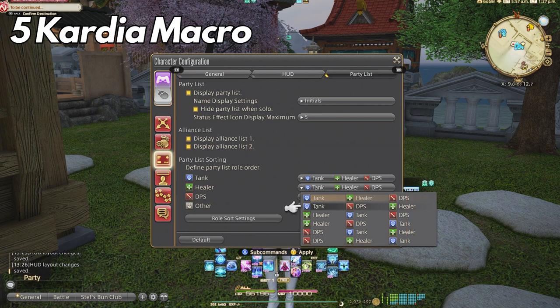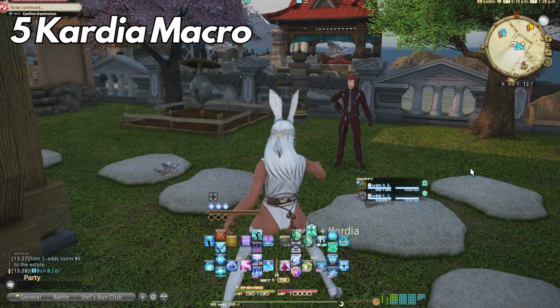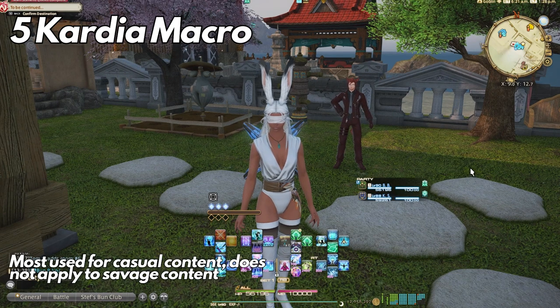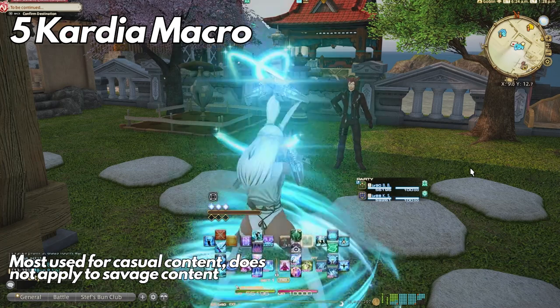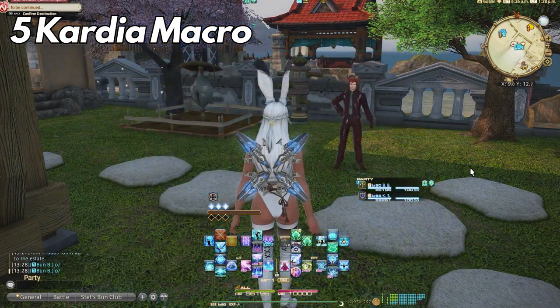For this to be consistent, put your party list order as tank, healer, DPS. No matter if you're in 4-man, 8-man, or 24-man content, the tanks will always be second or third on your list. So this macro puts Kardia on the second person in your party, which will always be the tank with this setting. If you're in 8-man content and the first tank is the off-tank you can switch manually, but honestly between all the healing going on with your OGCDs and whatever healer you're paired with, I really wouldn't stress about it.